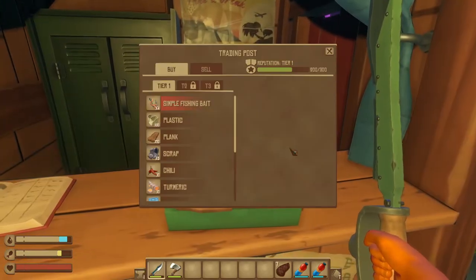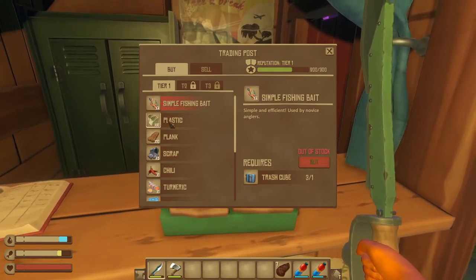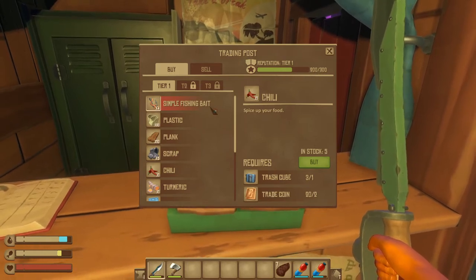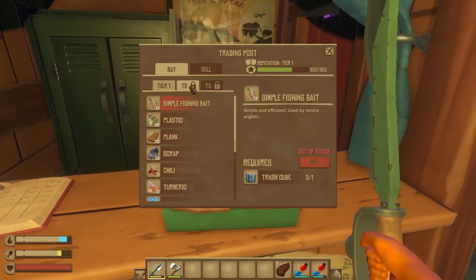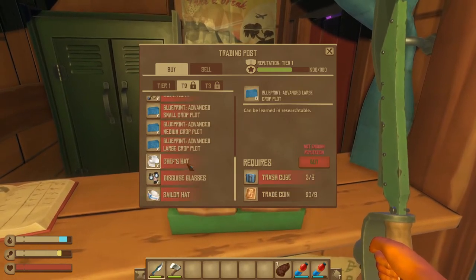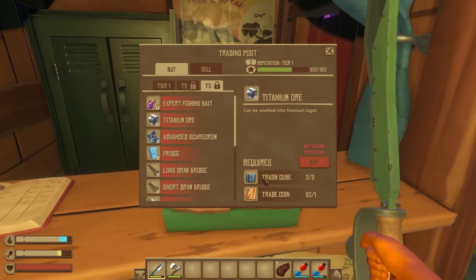Once you go to it, you can buy things like Fishing Bait. You can also buy other things, and you've got to upgrade your tier. I recommend just buying Fishing Bait at first. It only sells 5 at a time, so you've got to go to multiple islands to level up your tier. Because once you get further along into the different tiers, you get way better items, including Blueprints and Titanium Ore, which is really helpful.